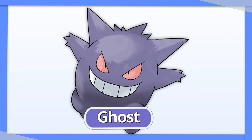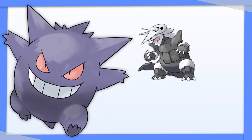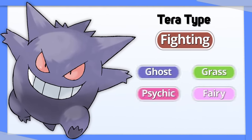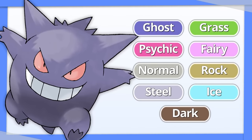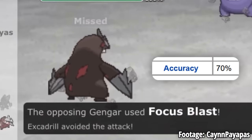Since Gengar is already a frail offensive Ghost type, the only thing it's missing is a little more coverage. Steel and Dark types are a problem, so Tera Fighting is the way to go. Not only does this take the number of types Gengar can hit for super effective from 4 to 9, it also gives it a more reliable Fighting attack with Tera Blast rather than Focus Blast.